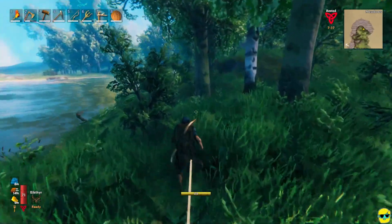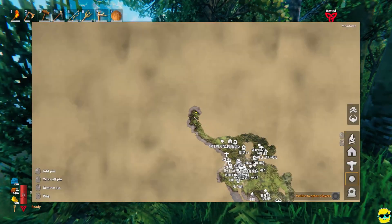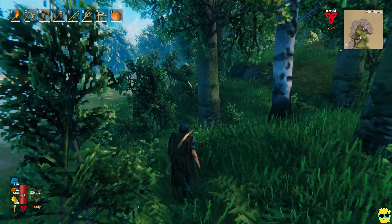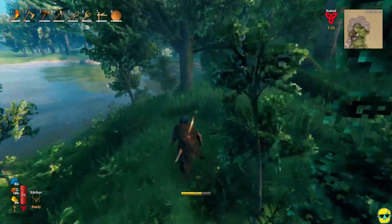We got our little rested buff at our shelter, and I can actually mark this on the map. Why don't I mark it? Why don't I just say, you know, small shelter. So if I need a waypoint, I can come back there, get my rested buff. It's not great, but it's better than nothing.